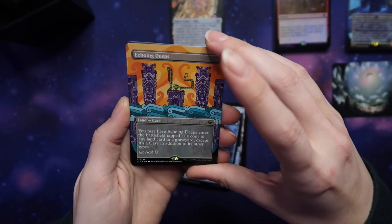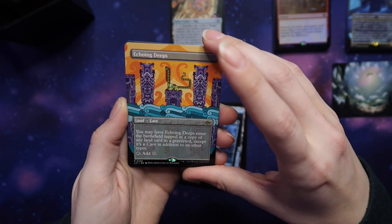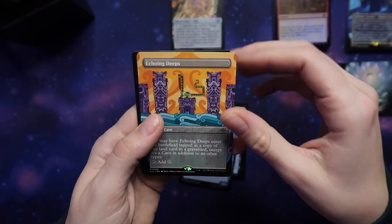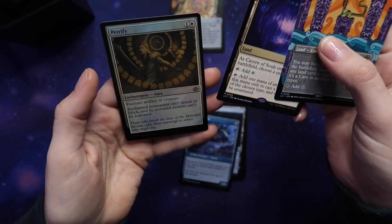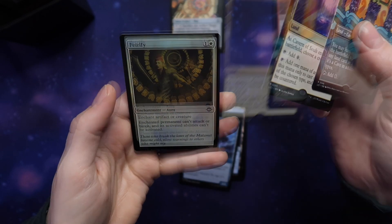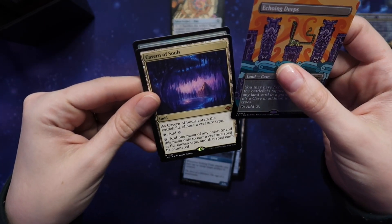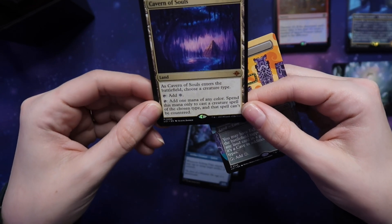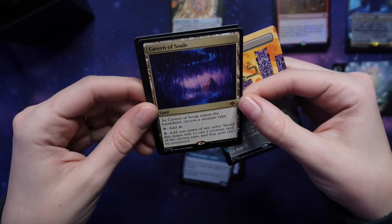Petrify — again, that's like Harry Potter. Enchant artifact or creature, the enchanted permanent can't attack or block. It's like Pacify. I love this card — it enters the battlefield, choose a creature type, and add one mana of any color. It doesn't even have to enter tapped. That's a mythic land. I'm just realizing right now that's probably a pretty good card.